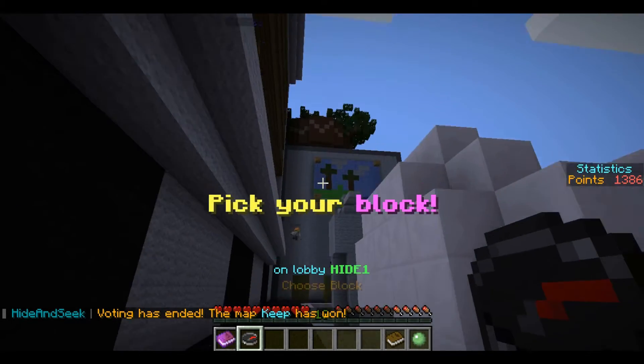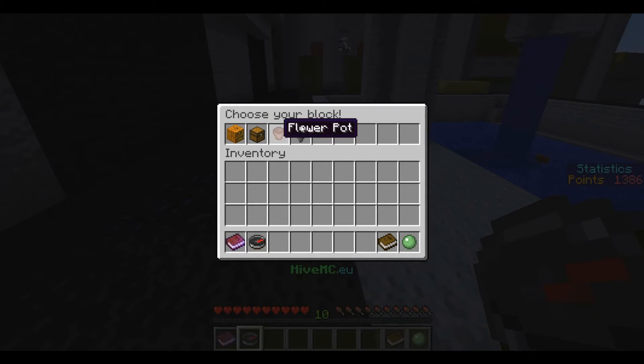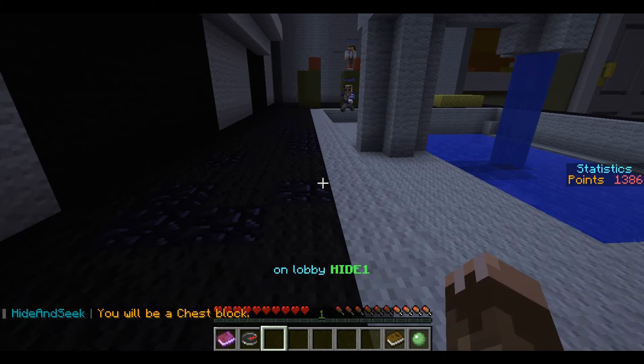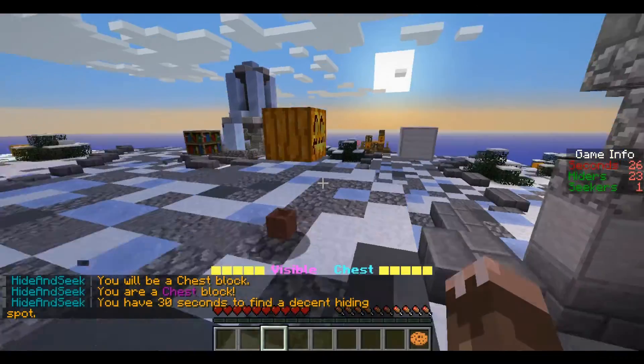It says pick your block — I can be a hopper. The obscure ones usually have good spots. There's also flower pot, chest, jack-o-lantern. I'm gonna go for chest because flower pots are empty and a lot of naturally placed ones aren't, so it looks kind of weird.